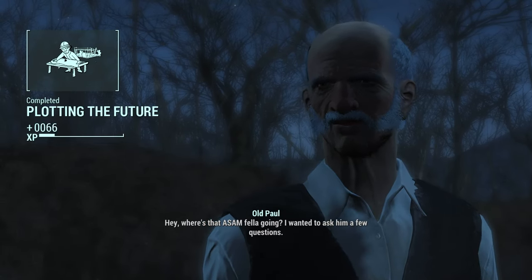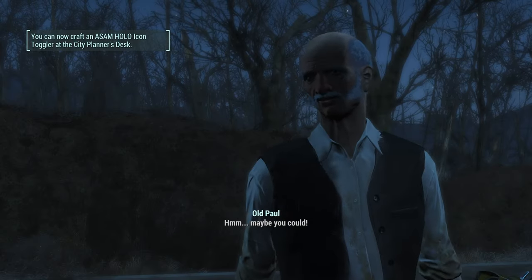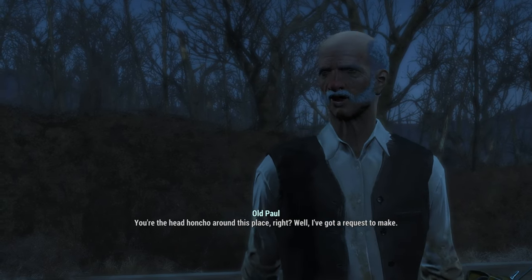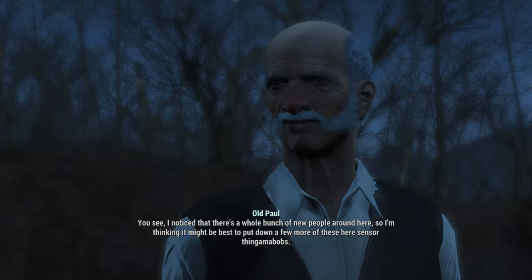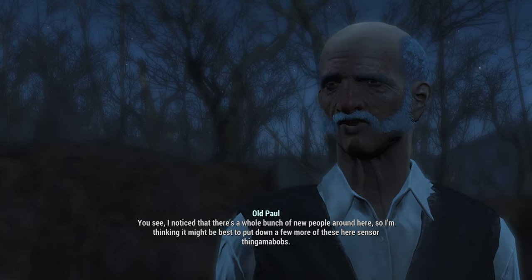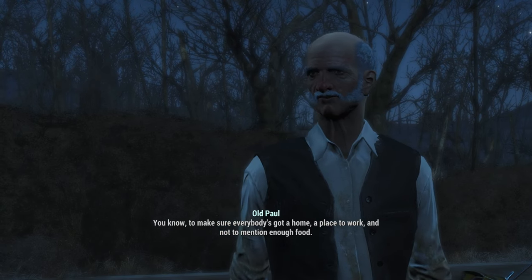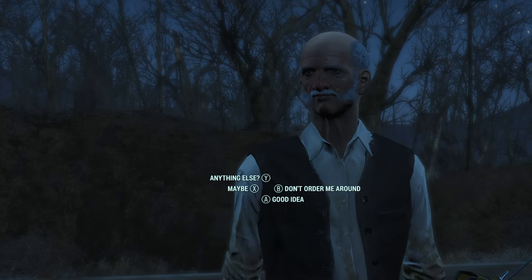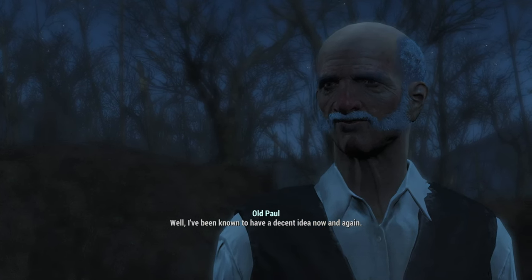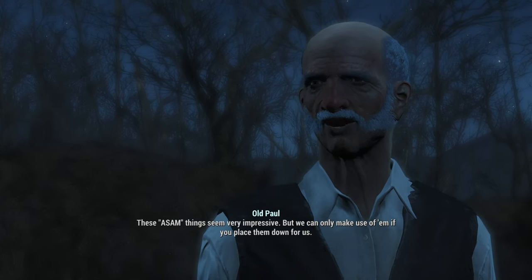Hey, where's that ASAM fella going? I wanted to ask him a few questions. Well, if something's wrong, maybe I can help. Maybe you could. You're the head honcho around this place, right? Well, I've got a request to make. I noticed there's a whole bunch of new people around here, so I'm thinking it might be best to put down a few more of these sensor thingamabobs — to make sure everybody's got a home, a place to work, and enough food and water. That's a good idea. These ASAM things seem very impressive, but we can only make use of them if you place them down for us.